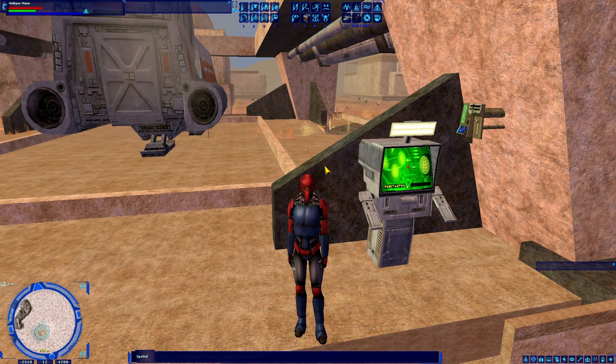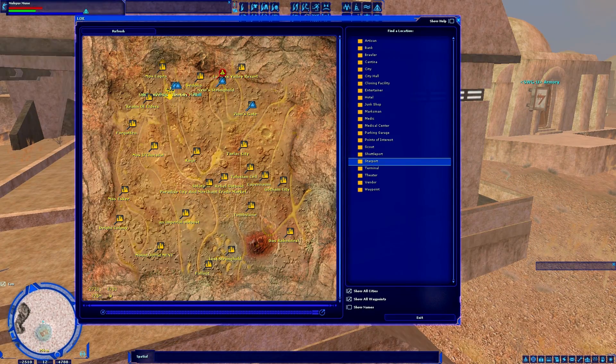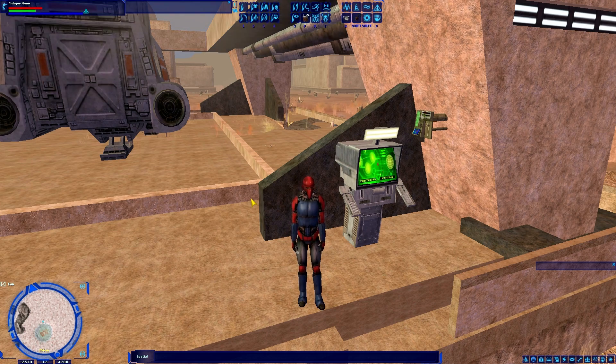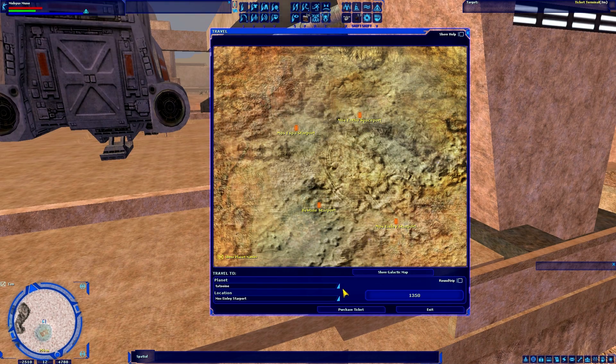Right now I am at the shuttleport in University Campus, our guild city on Lok. Let's assume I know I'm going to be traveling from here to Mos Eisley. Since this is a shuttleport, I can't get to Mos Eisley directly from here. If I double click on the ticket terminal and go to Tatooine and click on Mos Eisley and purchase ticket, nothing happens — you can't travel across planets from a shuttleport.